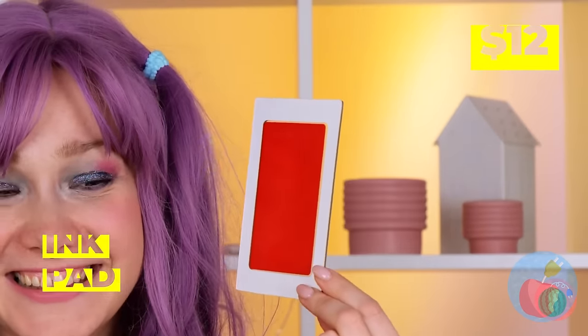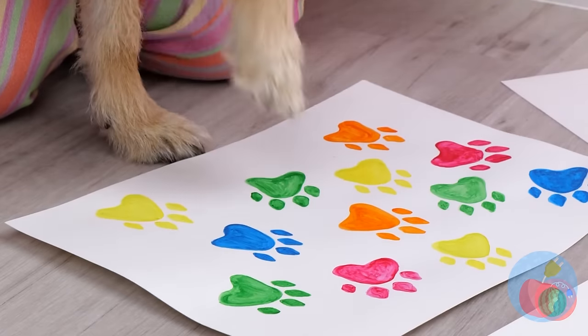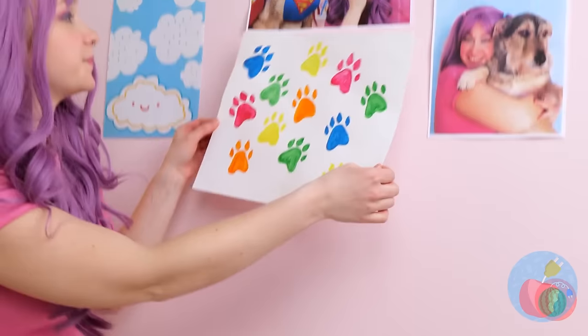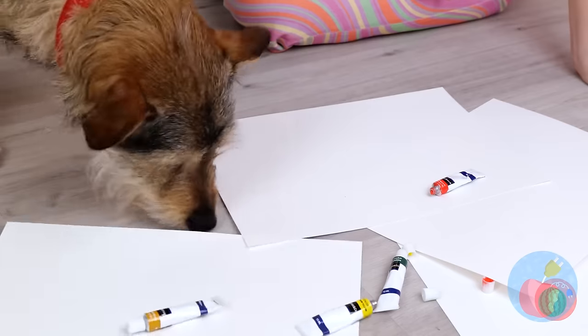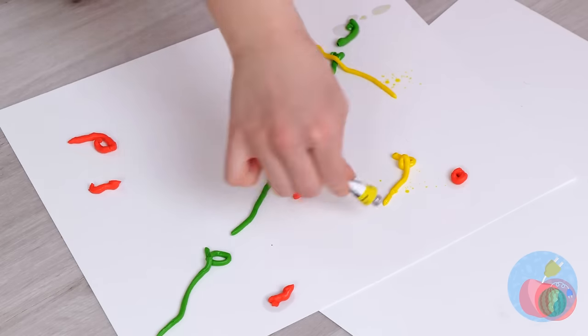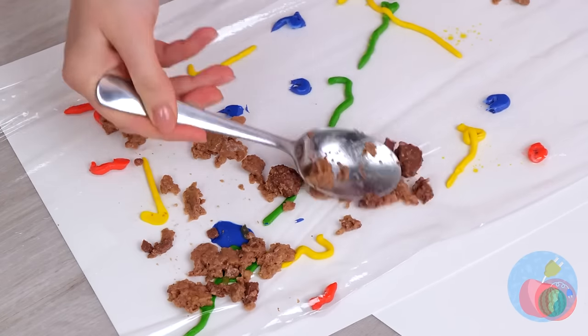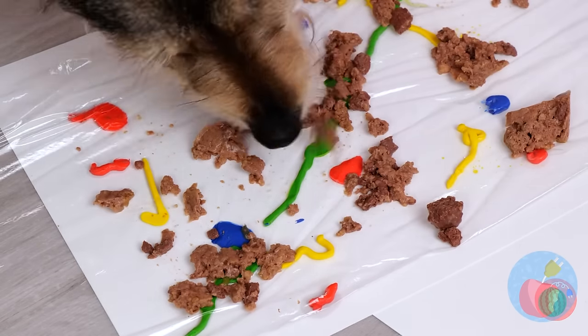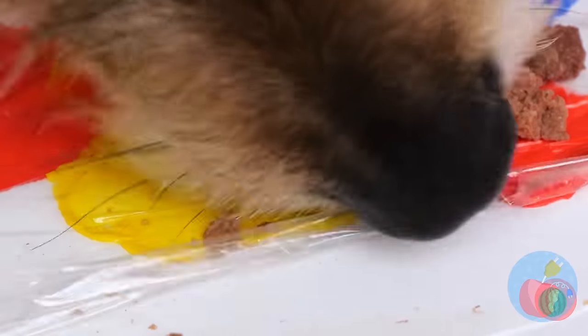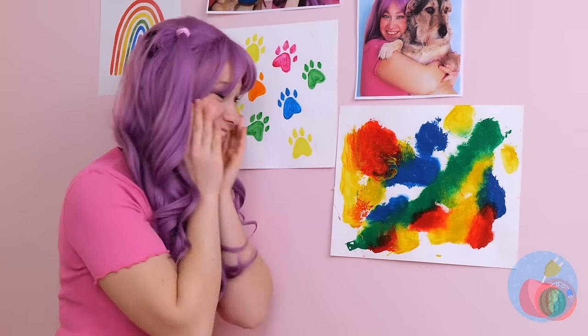Look, an ink pad — any takers? That's one way to get your John Hancock. This one's going right on the wall. But here's another way to help him express himself. Add some paint and a clear cover to a canvas. Some dog food on top should help too. Who needs a paintbrush when you've got a nose for art? Wall art's a step above refrigerator art.